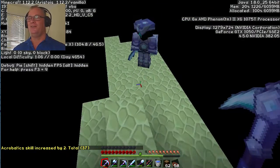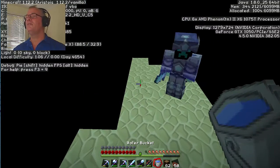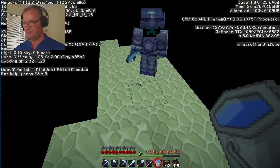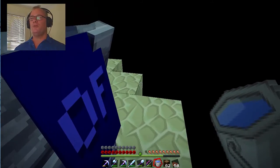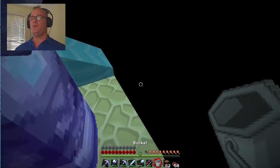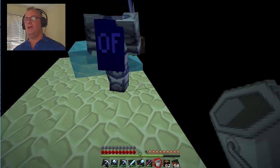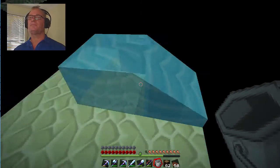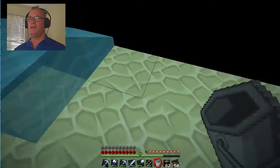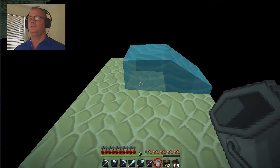I just increased my acrobatics skill by falling - good on you! All right, so what level are we at? We're at 34, so we've got a little bit to go down. There's the water drop. We've got the dirt Josh - we need to go down as low as you can. You don't have to go down to zero, just as close as you can, and I'll destroy the blocks as I come down to you. Let me know when you're down as far as you go and I'll take the water out.